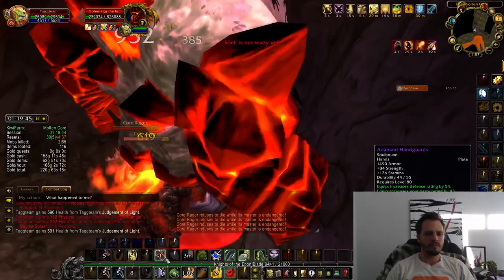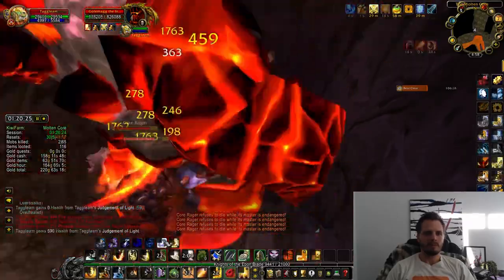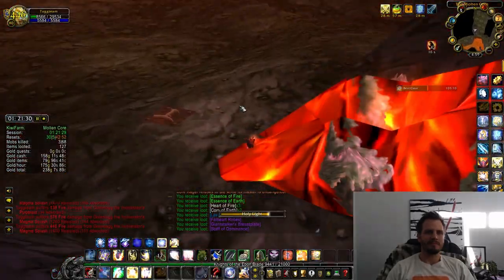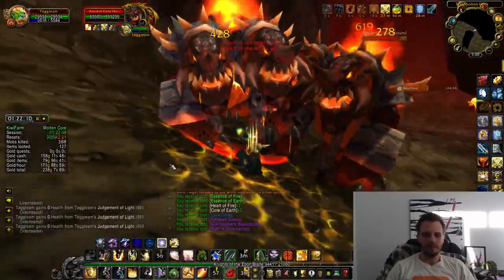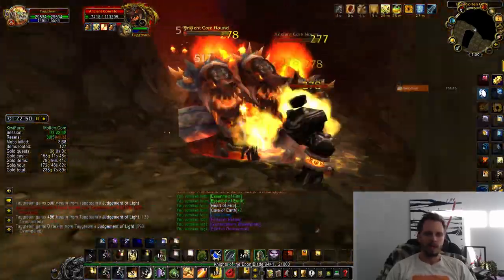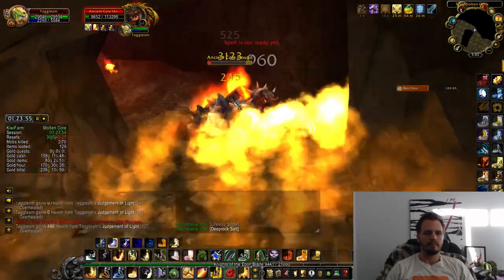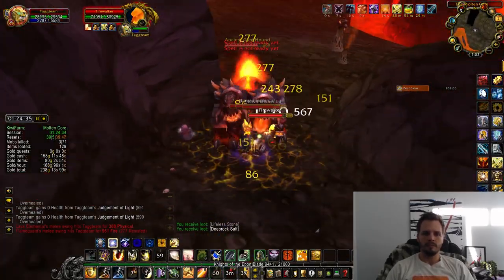Golemagg is very feared among Ragnaros's forces because of how brutal he is. He tamed the two Core Ragers that accompany him — they're so loyal they will not die as long as he is alive. He is one of the two bosses in Molten Core with one of the Bindings of the Windseeker, so if you're farming Thunderfury you need to down Golemagg. He also has a chance to drop a Sulfuron Ingot, a crafting material needed to craft Sulfuron Hammer and Thunderfury.